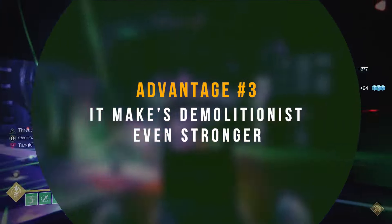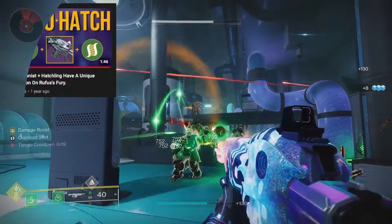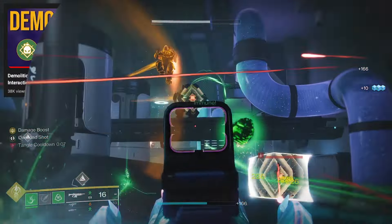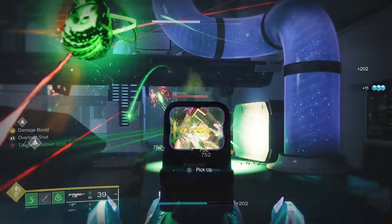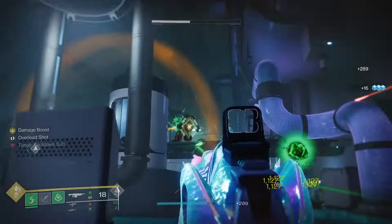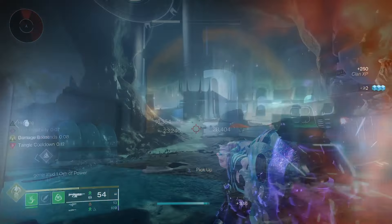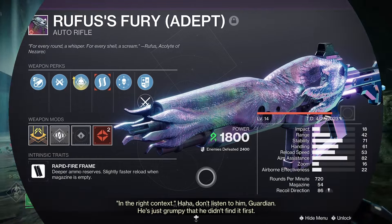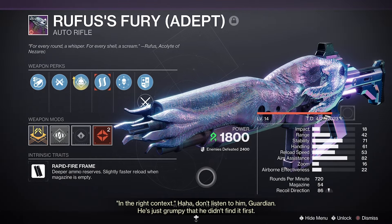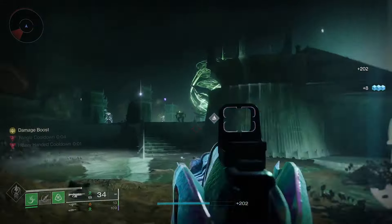Advantage number three is that it makes Demolitionist even stronger. Hatchling kills also count towards Demolitionist's grenade energy. And on Strand, you can proc Demolitionist with grapple melee kills as well as threadling kills. Since we're making more threadlings than usual, the perk combination of Hatchling and Demolitionist on weapons like Rufus's Fury gets even stronger, making it a great combo for Strand builds focused on grenade and grapple melee regeneration.